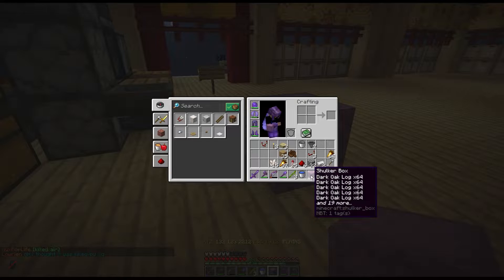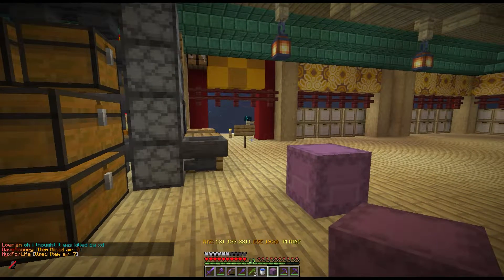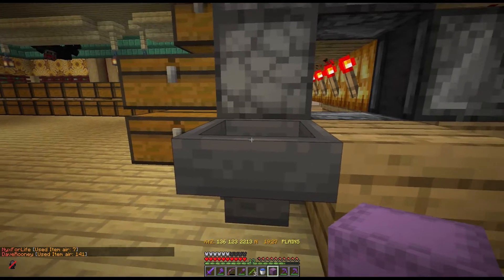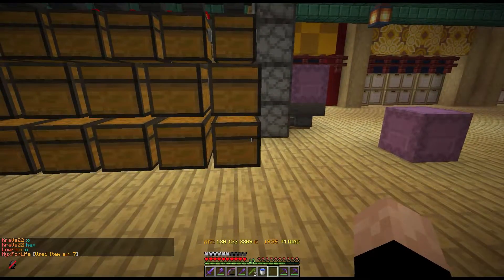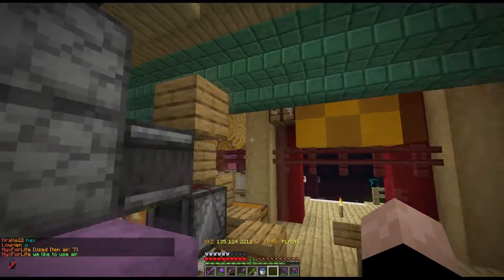I grabbed two boxes that are really cheap and easy — they are full of exactly what's in the system. I don't want to break the system yet, so we're going to try some very basic stuff first. We're going to stick that in there, right? We should see that emptying. We should see this, if I have it right.